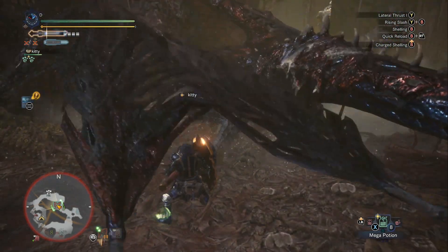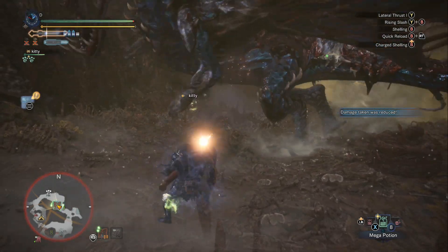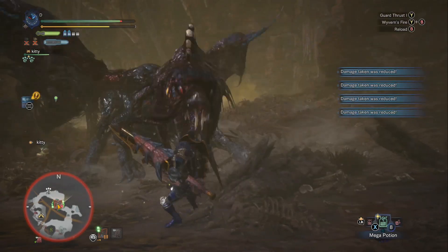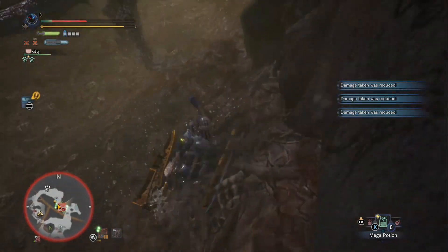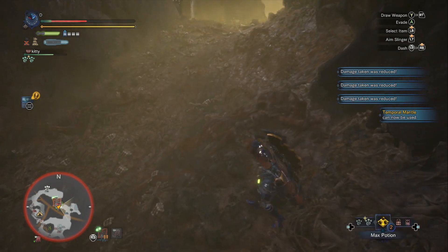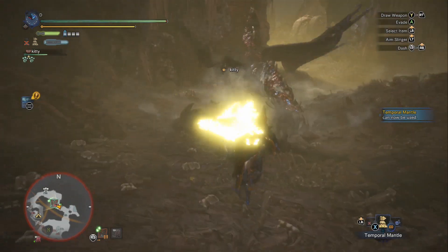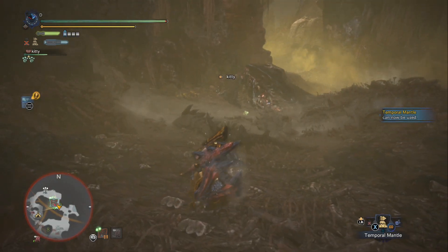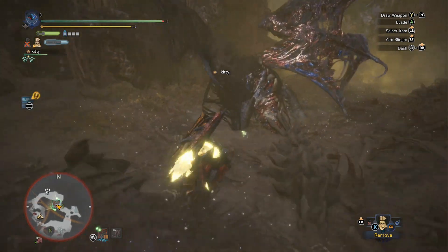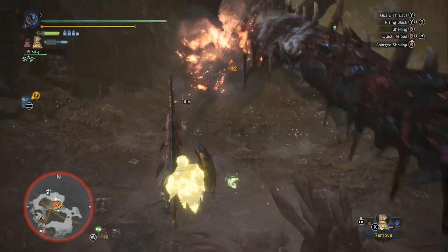We got a knockdown on Arch Tempered Valhazak. It's great if you can break one of his parts, especially his forearms and his head — he really does get knocked down pretty fast if you can break those parts. This is where your max potions come in handy — this is why you want to bring two max potions as well as the crafting materials needed to make more. I started doing that on all of my item loadouts and I highly recommend it. You can have more than two max potions.